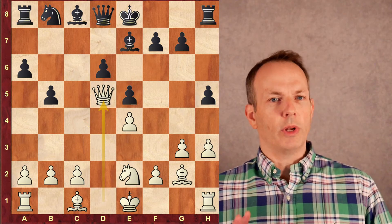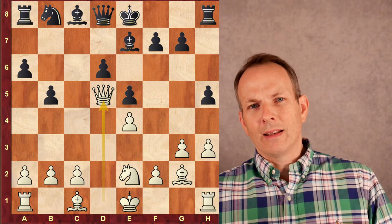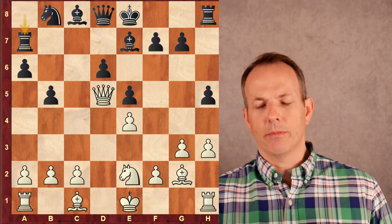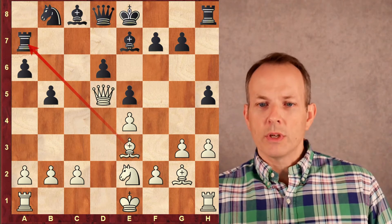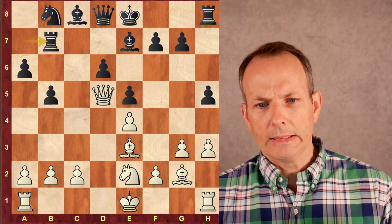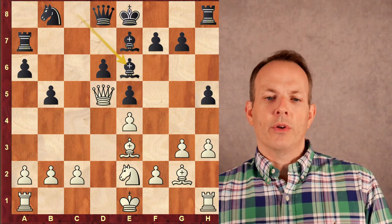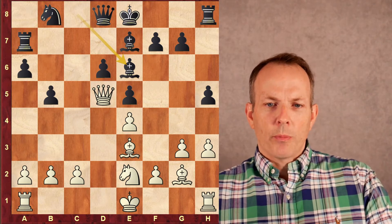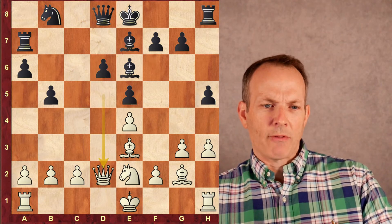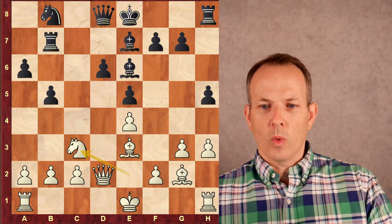Knight takes D5, Queen takes D5. Now the Queen looks really strong on this square — it's well centralized. The problem is that Black can later kick it out with tempo. Right now White is threatening that Rook on A8, so Black moves it to A7. Bishop E3, White continues to develop with tempo. Rook to B7 — this move looks awkward. The more obvious move is to just play Bishop E6 immediately and hit that Queen on D2. The problem is that Black doesn't yet know what he wants to do with his Bishop, and in that line White is actually doing very well.